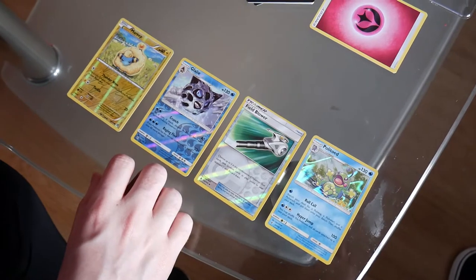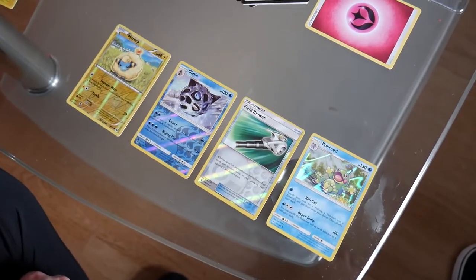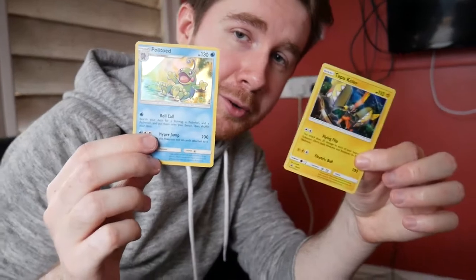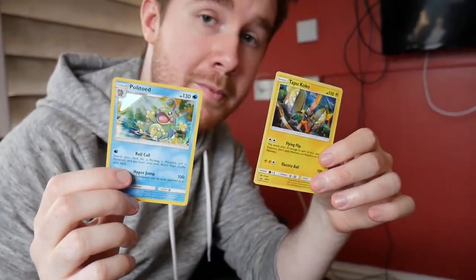Not the luckiest opening ever, but we've got some really interesting cards. The Politoed hollow is the best thing we managed to pull today, and of course the Mareep reverse which I really like — I just really like the design of this reverse. For a quick review: the Politoed hollow and the Tapu Koko promo are the two nicest cards we managed to get today.